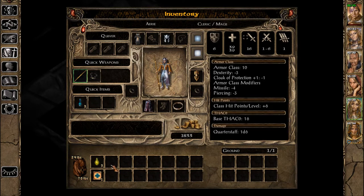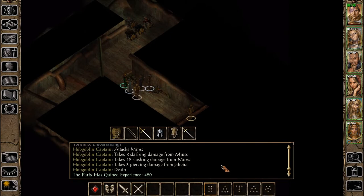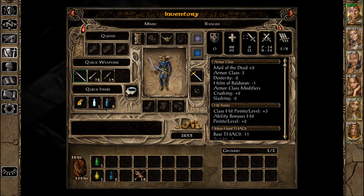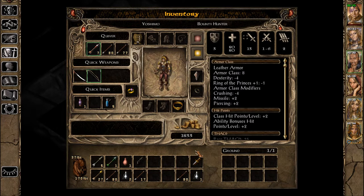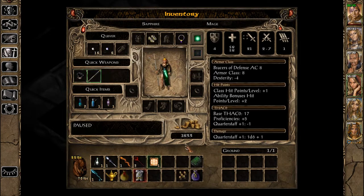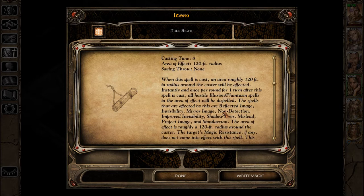Okay, she can use those. We can learn True Sight — why not? True Sight, Level 6: an area of roughly 120 feet radius around the caster will be affected instantly and once per round for one turn after the spell is cast. All hostile Illusion and Phantasm spells in the area of effect will be dispelled.